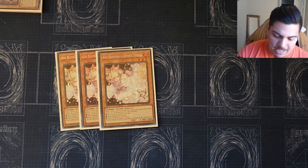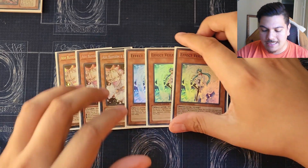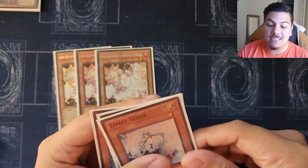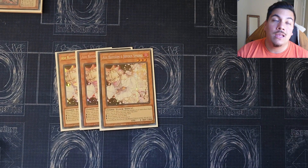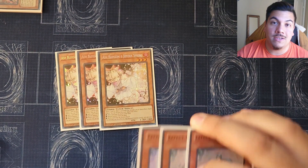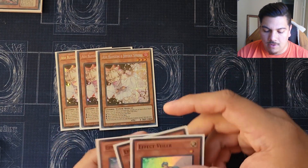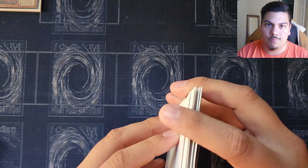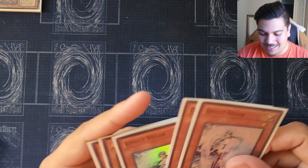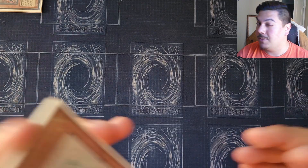Three copies of Ash Blossom and three copies of Effect Veiler round out the monster lineup. I put Effect Veiler back in because it is still a very powerful hand trap — there are a lot of cards that activate on the field during the opponent's main phase. For example, Vanquish Soul is a huge one: you normal summon Raiden, activate Raiden, activate Veiler, and their turn essentially ends from there. Effect Veiler is just really really good, and Ash Blossom needs no explanation.